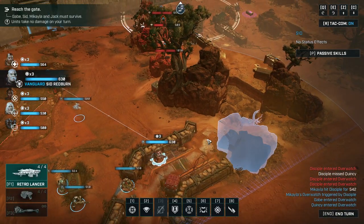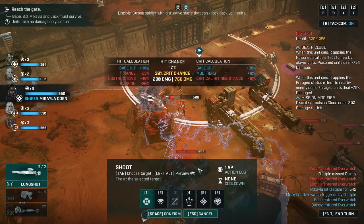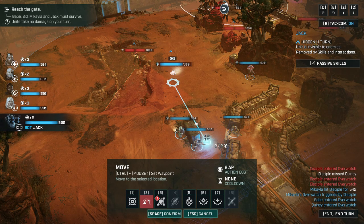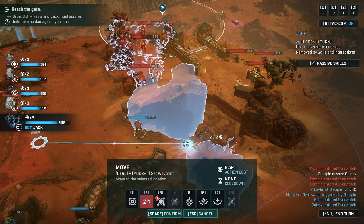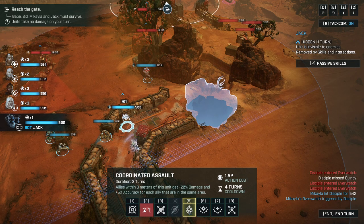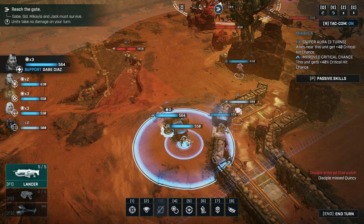Sid moves up. Let's start with our sniper and her chances to hit, which are surprisingly low. Stay out of trouble, Jack — Jack becomes invisible. We've got problems over here as well. Not sure if auras would make him visible — I think they don't. Nice one, Jack — yeah, they don't, okay cool.